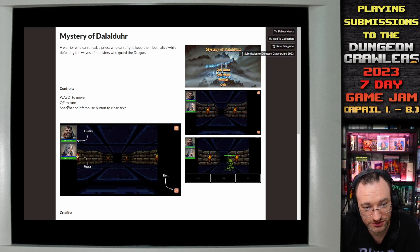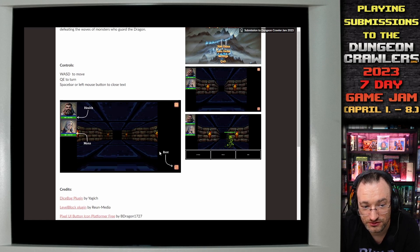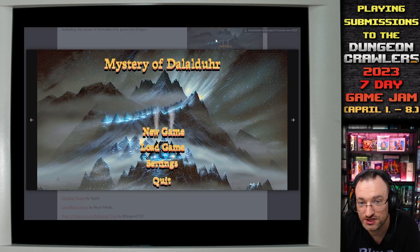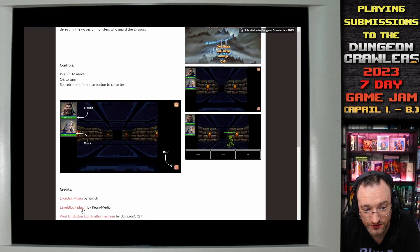Controls: WASD to move, you need to turn with spacebar, and left mouse button to close text. Then we have the credits for the plugins and graphics used. I was curious to see where the title screen graphics and the portraits were coming from, but I couldn't find them. So they might be in some of the packs, or they might also be original by the author — I don't know.